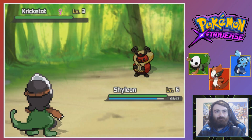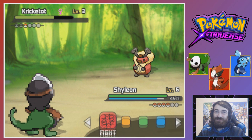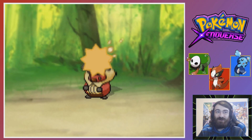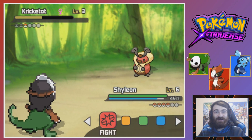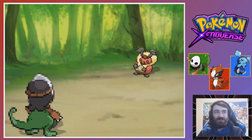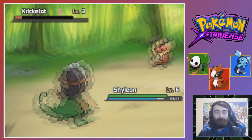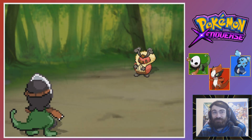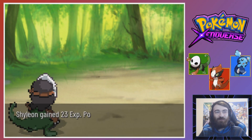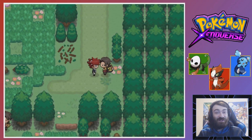Speaking of - a Kricketot! Are you a sound type? Is that why you resisted my Fairy type move? I think so - that just proved what I was saying. I'm a little bit afraid of damaging this thing because it's using Bite and I did way more damage than I wanted to. That did way too much damage back to me - I thought Absorb would do less than Pound. That was a silly thing to think. Level 7, we're really getting into the big leagues now.